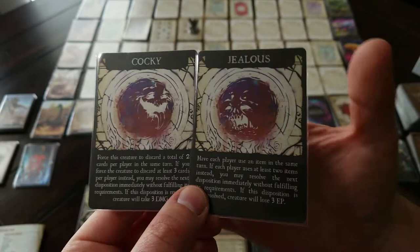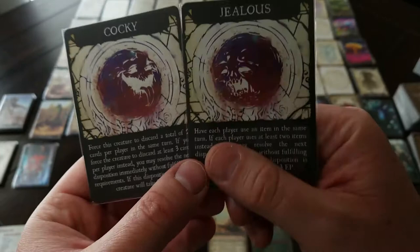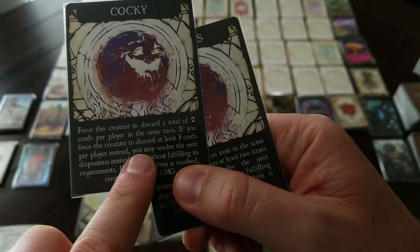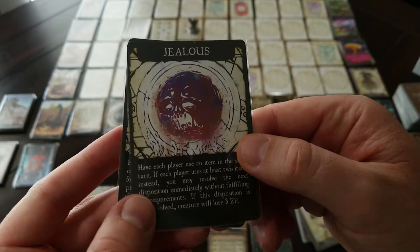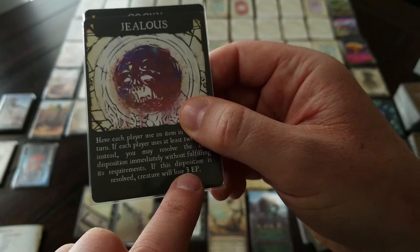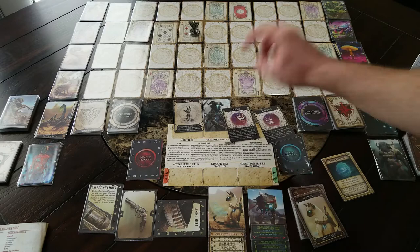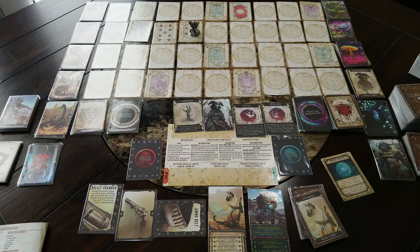I forgot to explain the dispositions. Dispositions are interesting — they give you some advantages when fighting. These two that came up are Cocky and Jealous. So if I encountered the Soul Hunter with this disposition, it would be the undead Soul Hunter who's feeling cocky and jealous. With Cocky: if I force the creature to discard a total of two cards per player, I do three damage to it. If I force three per player, I can resolve the next disposition immediately without fulfilling its requirements — that's amazing. As soon as you fulfill one disposition, you discard it and bring out a new one. There are two every time you encounter a creature, and the story will specify if you don't use them.